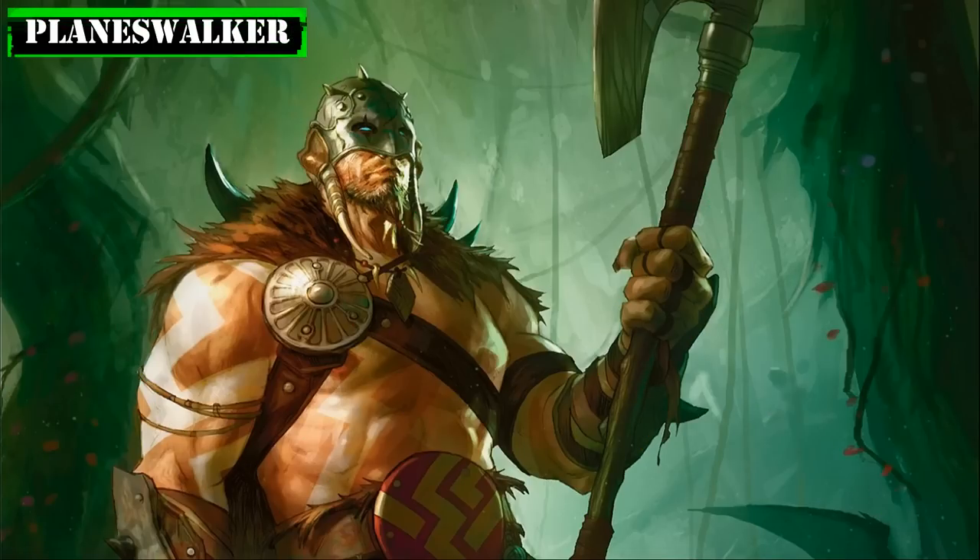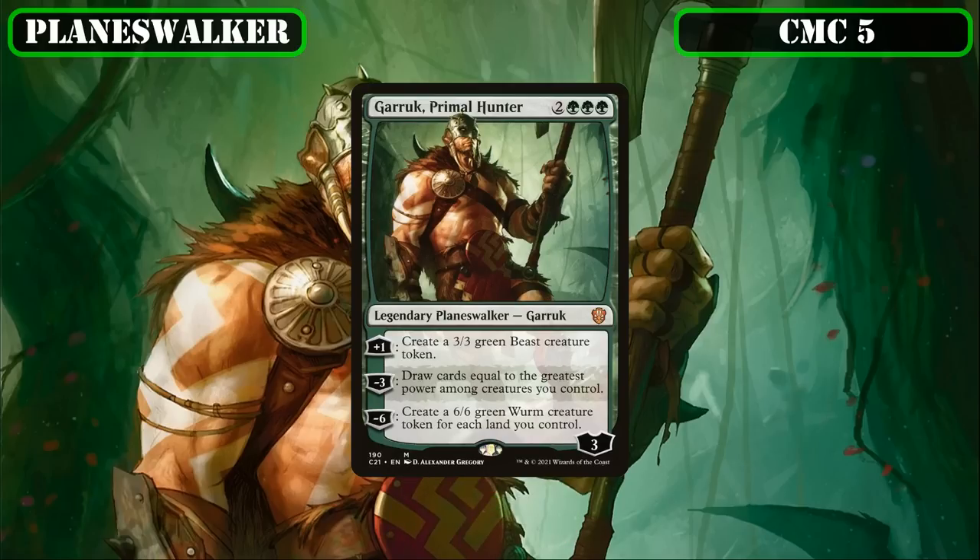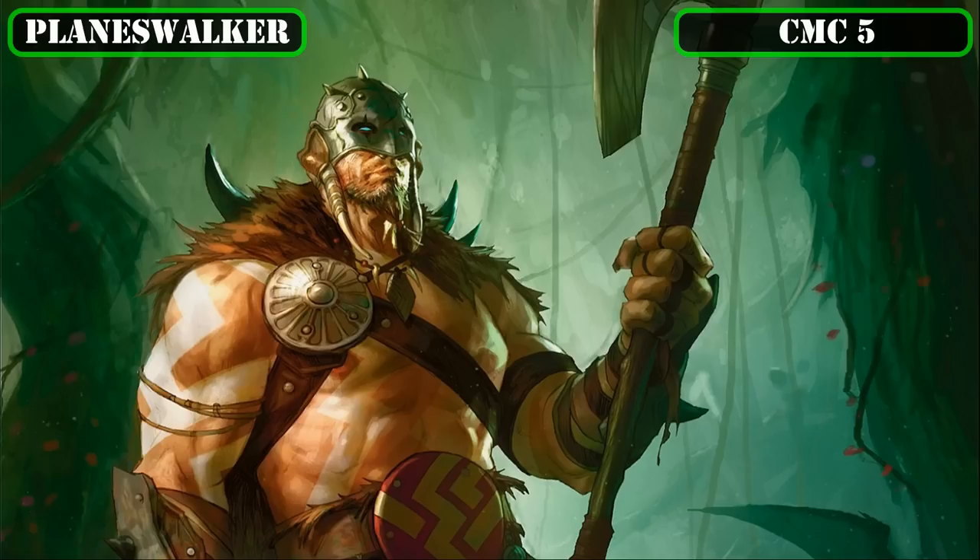Our lone Planeswalker entrant comes in the CMC 5 slot: Garruk, Primal Hunter, who enters with 5 loyalty. His +1 creates a 3/3 creature token, his -3 has us draw cards equal to the greatest power among creatures we control, and his -6 creates a 6/6 creature token for each land we control. At worst he's a sorcery-speed draw 18 if we minus 3 him on the turn he comes down, and if he sticks around, he provides a steady stream of tokens to screen attacks or alpha strike with—helping offset the low creature count in the base build.